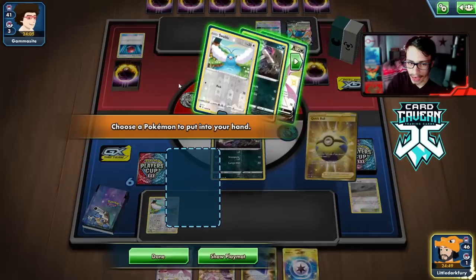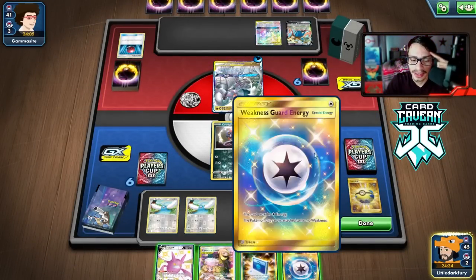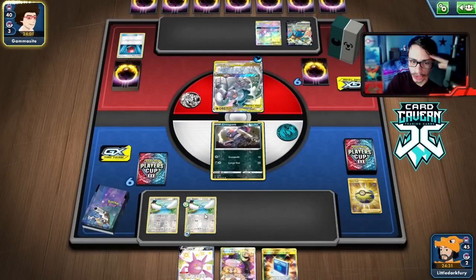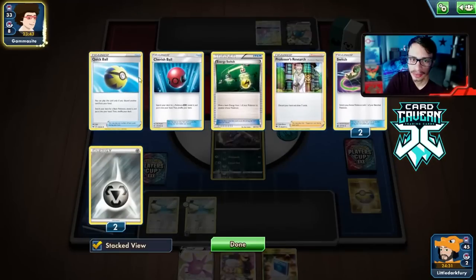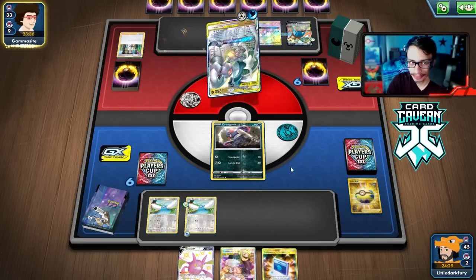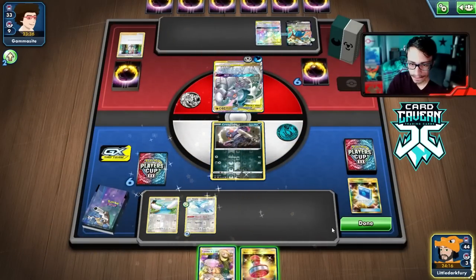We Quick Ball to grab another Swablu to make sure we get multiple down. If they have Altered Creation, there's nothing we can do about it — let's just attach to the Swablu and pass. We just need one Altaria in play to win the game. We have to watch out for Mawile, and that's why Sinlu is important — to discard extra cards so we don't have Crobat in hand. They're Researching; if they bench-lock themselves, we don't have to worry about Mawile coming down.